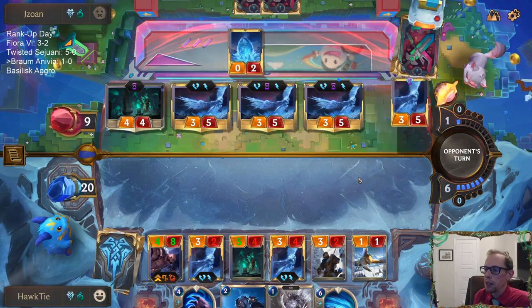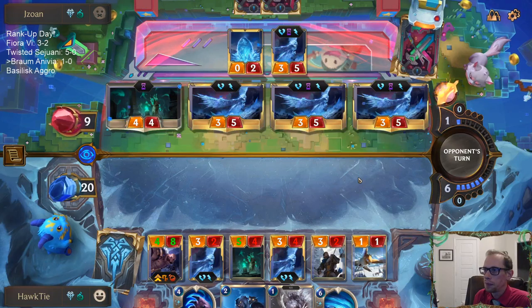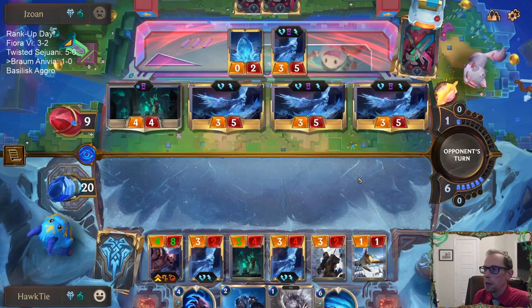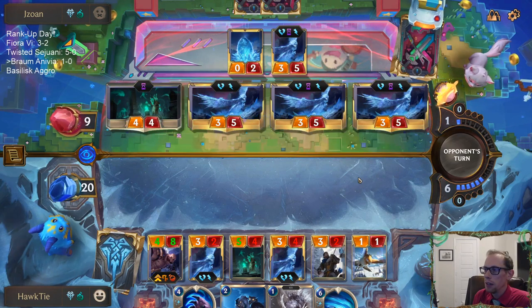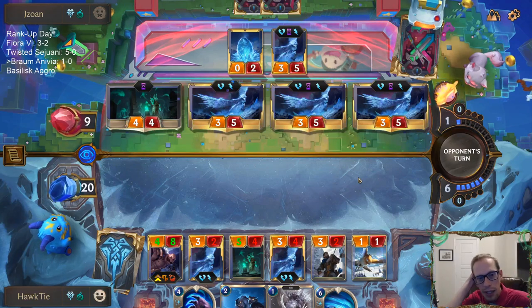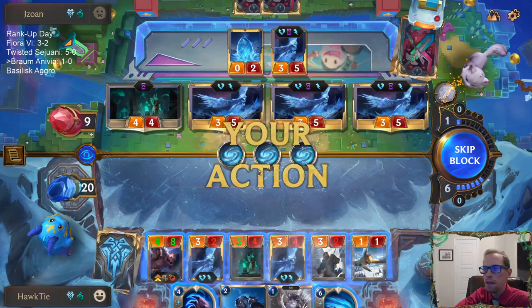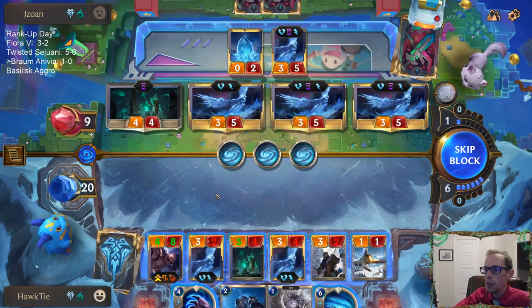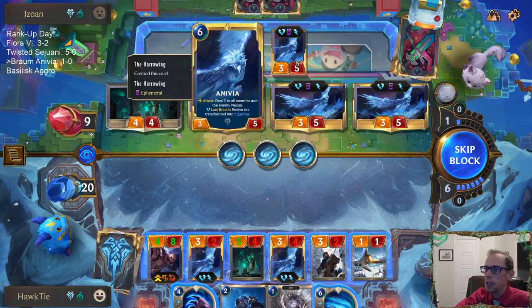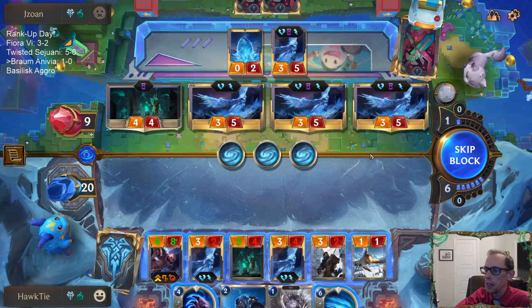That's the card I needed to watch out for — Harrowing with millions of Anivias. That Harrowing looks amazing. Even though these are ephemeral Anivias, they're going to die and just get a bunch of eggs. I need an avalanche right here. Only attacking with three makes no sense — it literally makes no sense to not attack with that.